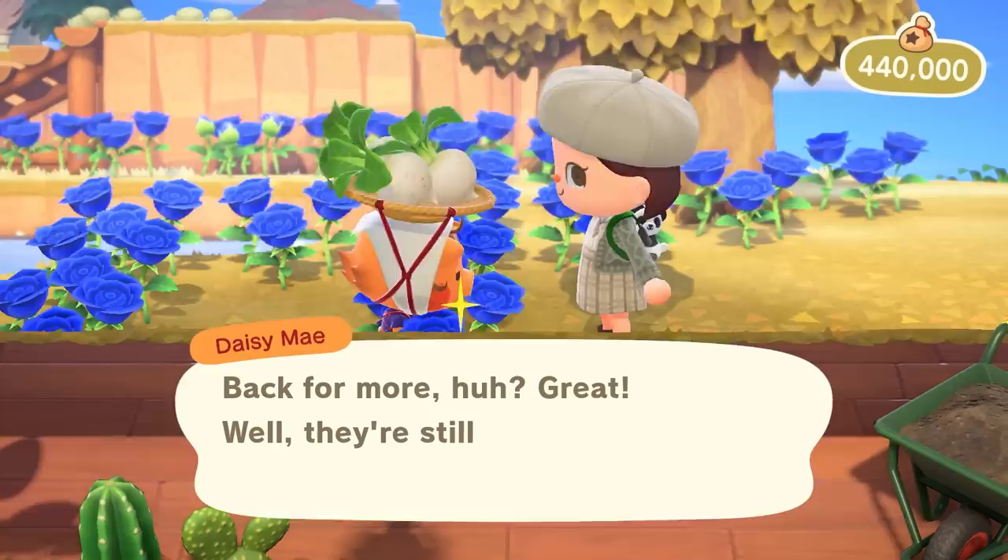Once the island has reloaded, Daisy Mae will disappear and your turnip purchasing will come to an end. Daisy Mae has always stuck around as long as you, the player, stayed outside.